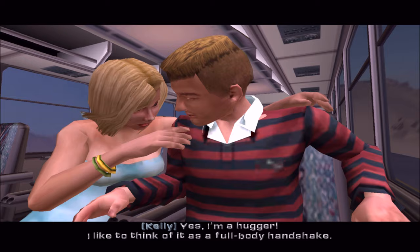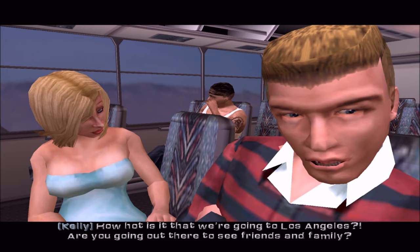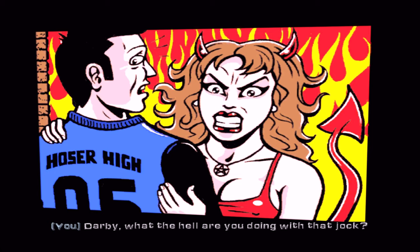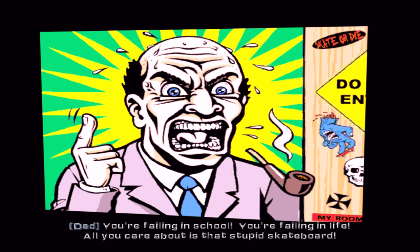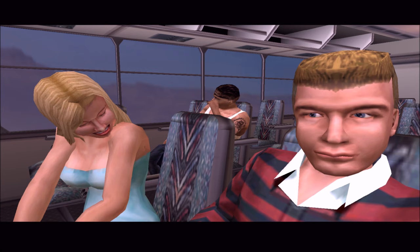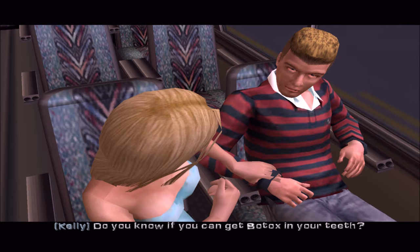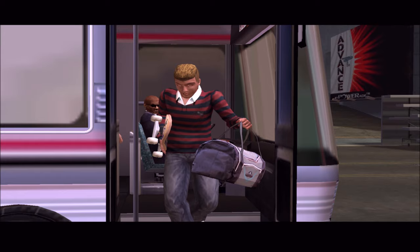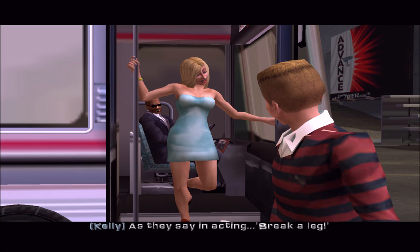Opening cutscene: Kelly introduces herself as a hugger — 'a full body handshake' — on a plane heading to Los Angeles. Darby is told she's failing school and life, and should drop the skateboard. Kelly is going to LA to be an actress despite never having acted, voted 'most likely to be great looking.' She mentions wanting to act in a reality show and getting Botox in her teeth.